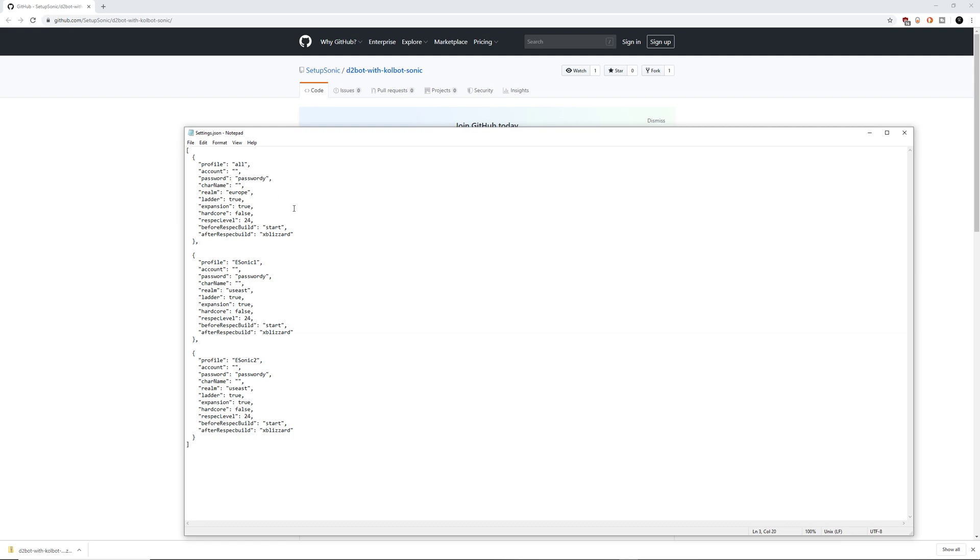The profile — I believe you can leave it on All, but I'm going to change mine to Sonic, which is actually the default profile when you download this. If you want to make your own profile, make sure you put in the correct name and that it's case-sensitive. The account name you can name whatever you want — I'll do Dark Sonic. Password I'll leave as the original. The character name will also be Dark Sonic. Change the realm to US East, Asia, or whatever you prefer — I'll leave Europe. Ladder: true. Expansion: true. Hardcore: no. If you don't want Ladder, put False. File, Save, close.